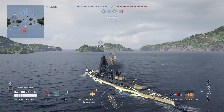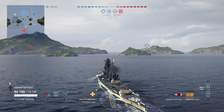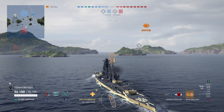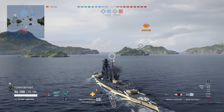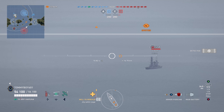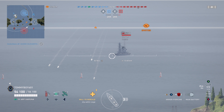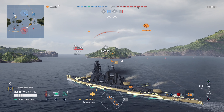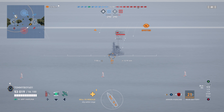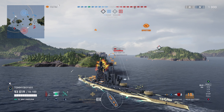Today we're going over the Arpeggio of Blue Steel content — both ships, their stats and changes from the Kongo — and then ranking the five Arpeggio of Blue Steel commanders to figure out which ones you may want to get and which ones you can toss aside. Both ships are available in bundles for 15,000 doubloons, and they come with the ship and also the commander of that name. This is the only way you're guaranteed to get a specific commander, and the only way to straight-out buy Haruna or Kirishima.